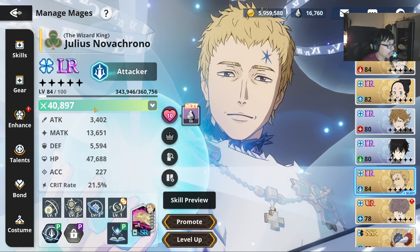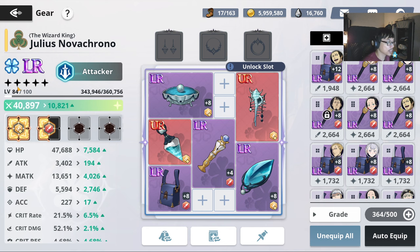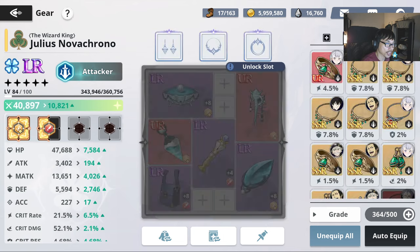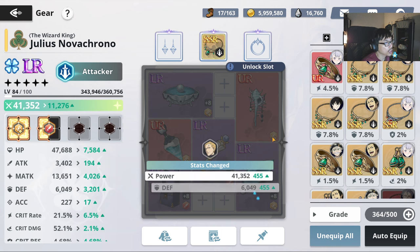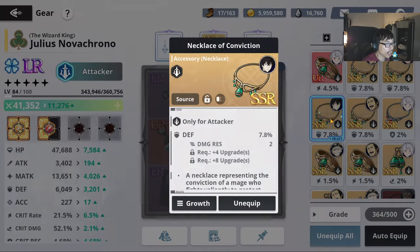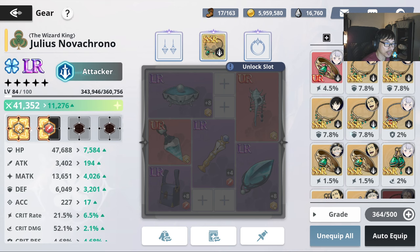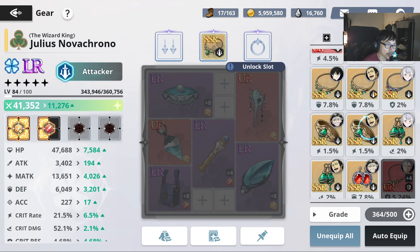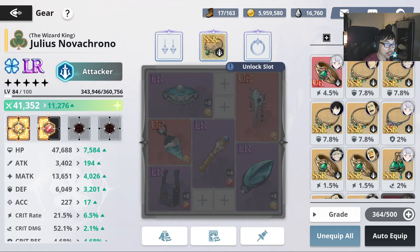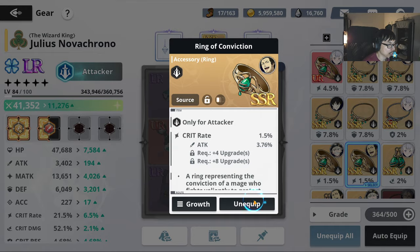Now let's talk about gears — something very, very important. How should you gear your Julius? Julius scales off magic attack, so you need to pay close attention to that. I don't really have much in the way of good accessories yet, so I'm just going to take out whatever I can find and equip it on him. Sadly, my accessories are super, super limited. Maybe I'll take some from Astar. I don't know if Julius is going to completely replace Blue Yami — most likely that's going to be the case. I'm just going to unequip my Blue Yami.